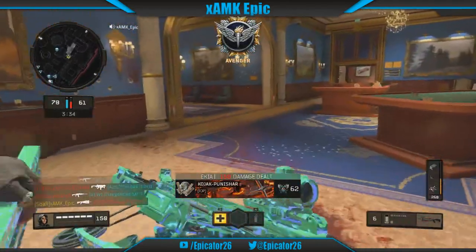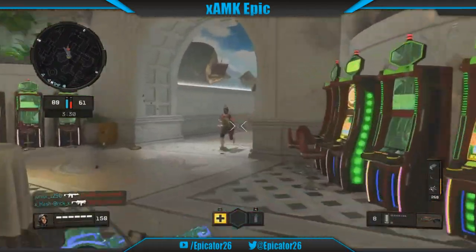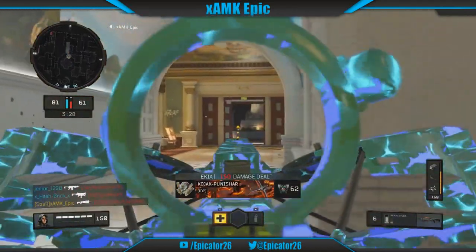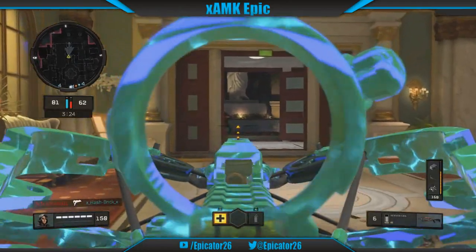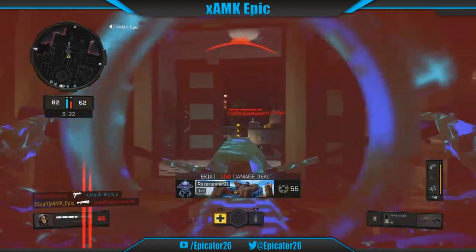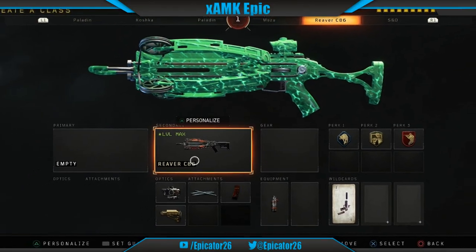Our next perk will be Dexterity. Increasing weapon accuracy whilst jumping and sliding will help suit Black Ops 4's fast game style. Our final perk will be Ghost. Keeping you off enemy radars allows you to get in the sneak attack on your victims. And that's our class loadout for the Reaver C86.